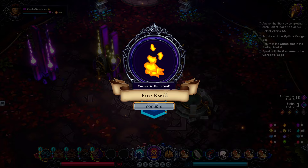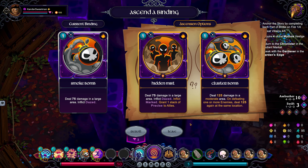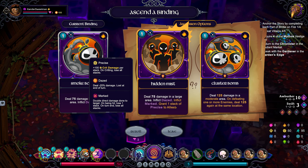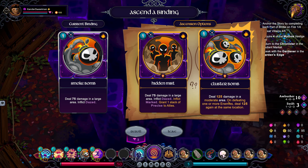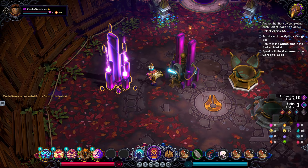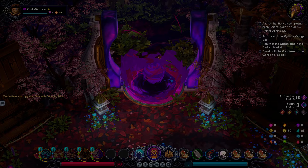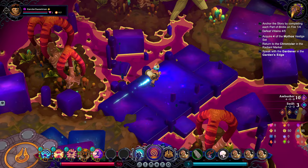A fire quill! Maybe we'll swap it out. We get to ascend smoke bomb into Hidden Mist — deal 75 damage in the whole area, inflict dazed, inflict marked. Inflicting marked is very interesting, in addition to the hex. Cluster Bomb sounds interesting but we're not going to be defeating many mobs with it, so I think Hidden Mist is where we want to go. And then extracting Blink — let's get extra orbs. Moving swiftly on.